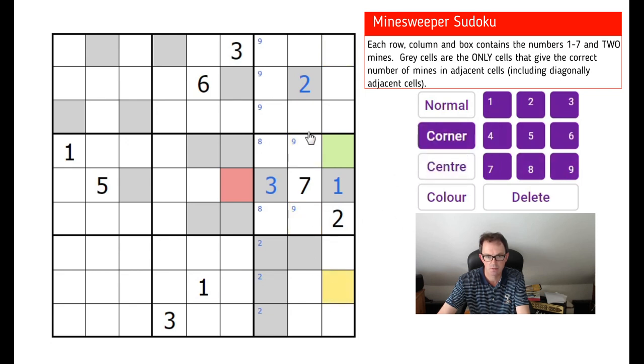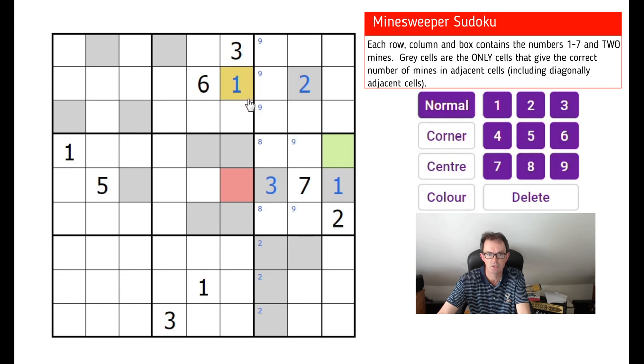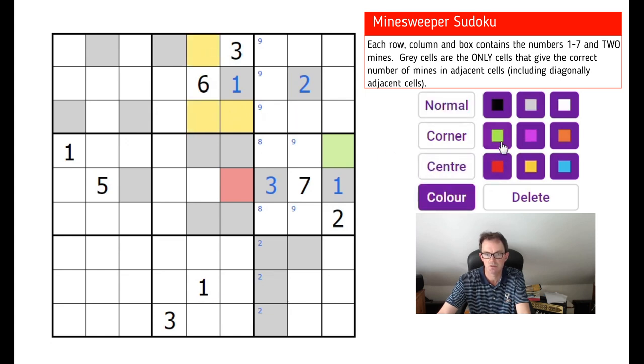These two squares must also include a nine. This square could see a maximum of four mines — two from its own box and two from this box — but it sees a three and a two, so we're looking at a one or a four situation. It cannot see four mines because we know exactly one mine is in these three squares, so this is in fact one. These three cells are green, and therefore there's exactly two mines in these two squares.